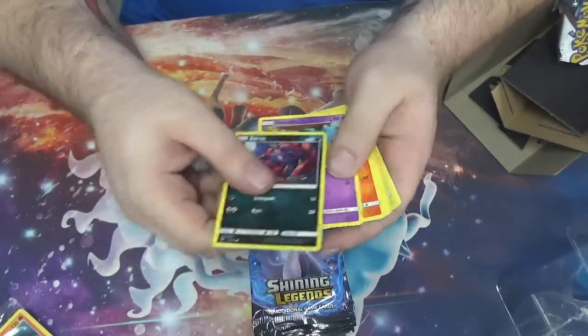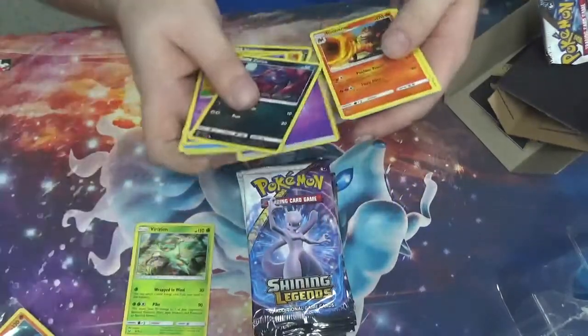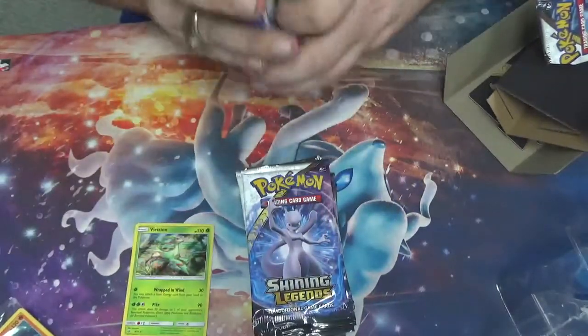Pack one: Zorua, Gullit, Larvesta, Scraggy, Croconaut, Reshiram, Virizion, Incineroar, Arbok, and Venusaur.